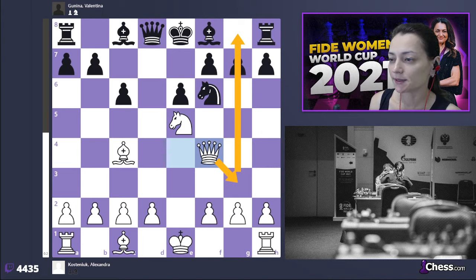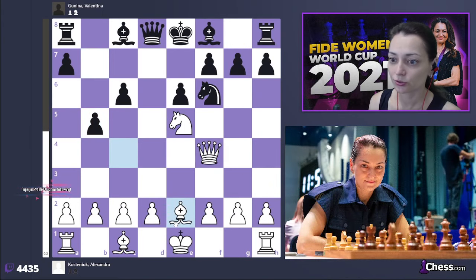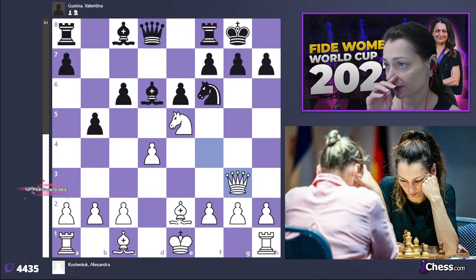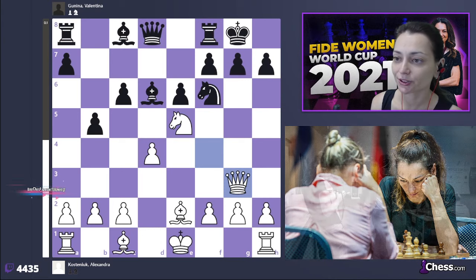The idea of queen f4 is that the queen is being transferred to g3, to the king side. After b5 my bishop can retreat to e2, which looks a little more flexible. Bishop g6, d4, castle, queen g3 — all these moves have been analyzed at home of course. Here Valentina made the move that I consider the best, and we considered the best during our home preparation.